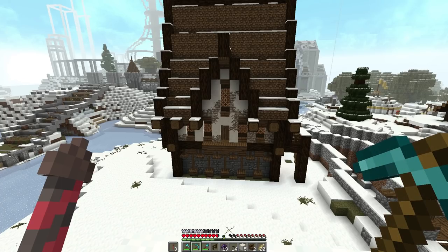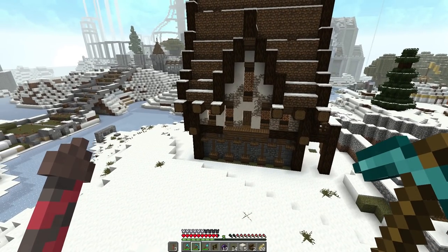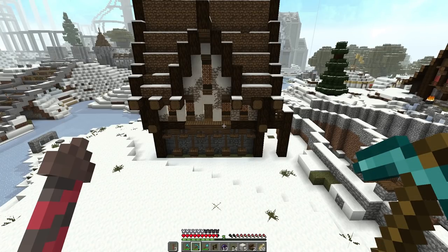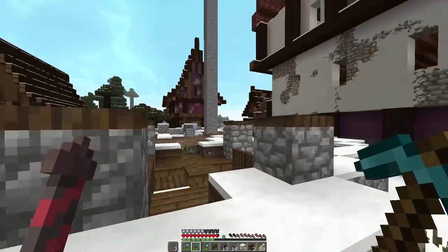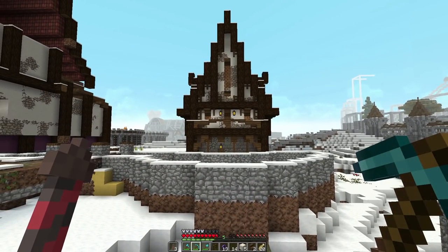I was trying to figure out how I wanted to do the windows. Originally I was thinking they probably wouldn't have a lot of windows because it's cold, but then I thought they may have windows — just small ones instead of big giant areas, because cold and glass don't go well together. I chose to use orange stained glass because I haven't seen it very often and I liked the texture, thought it was kind of fun. What I'm going to do here is put some trapdoors on the outside and make these areas planters, and this is like a tiny little Juliet deck.